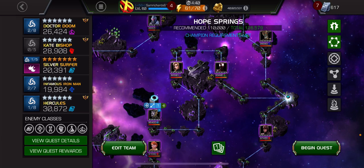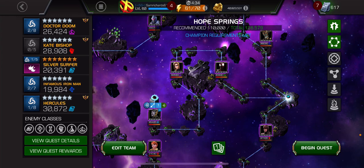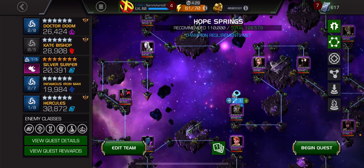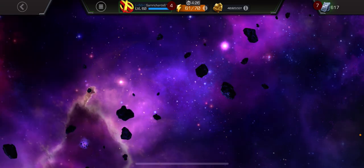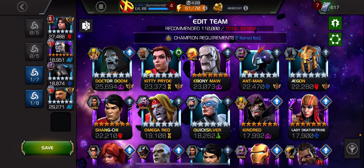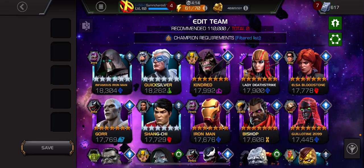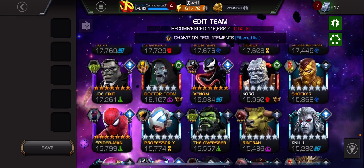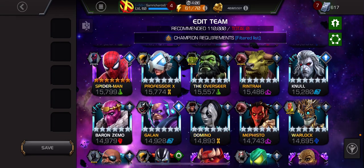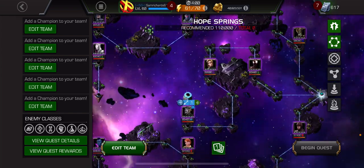To recap champs for this path: champs with high crits, miscounters and evade counters. Shang-Chi is a really great champ, Kate Bishop is good with the tracking and evade counter. Hercules is obviously going to be good because as soon as you disarm the weapon node you can do big crits. Kitty Pryde's another one, and Venom - because some defenders are spider champs. I used the Overseer for Symbiote Supreme so he couldn't gain lots of power from nullifying my buffs.